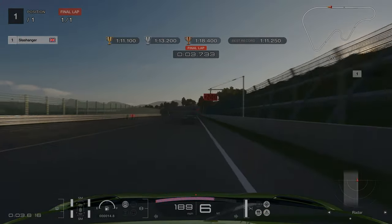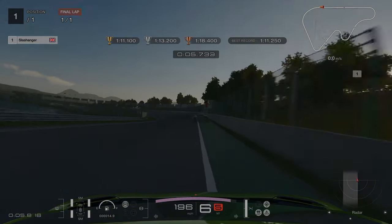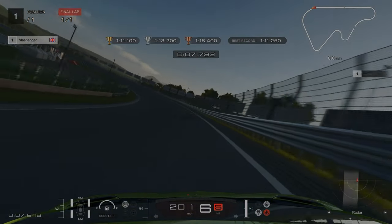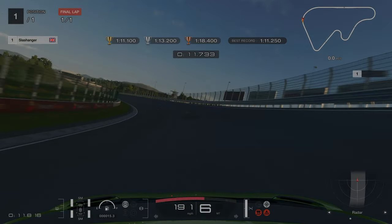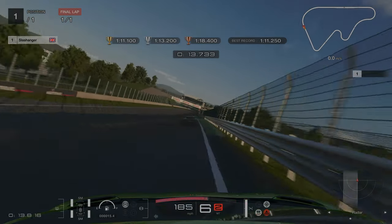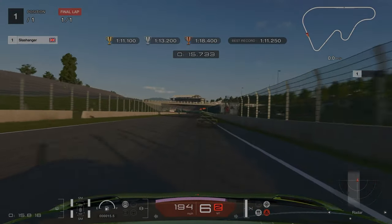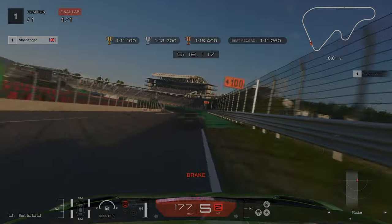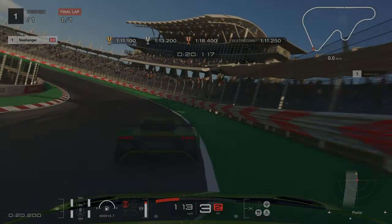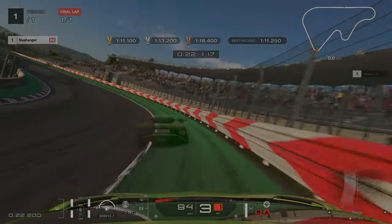Alright, so our first Super Licence challenge — we are at High Speed Ring. We want to be careful as we get towards the end of this long left hander here, as if you don't let off you will end up going in the wall. Our first braking point is going to be just as we are going underneath the bridge, and then we are sticking to the outside of the track. Try and get your car half and half on the green and the black tarmac.